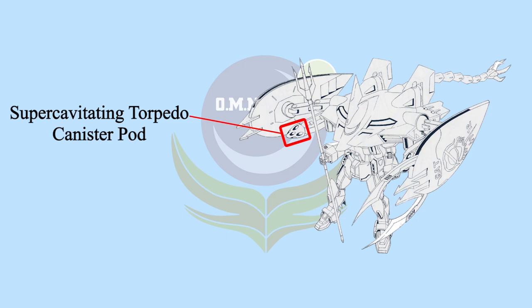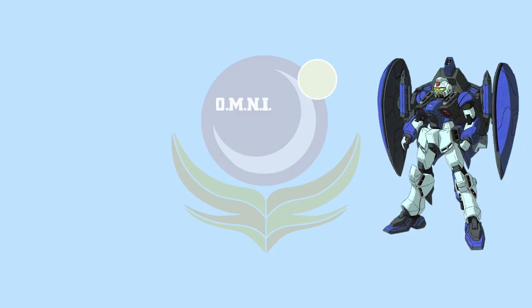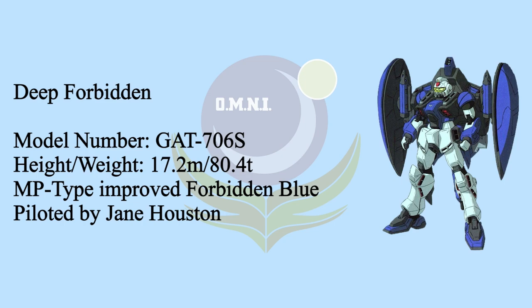Earth Alliance made a total of four Forbidden Blue units, all equipped with Naturals OS. One was secretly sold to Orb's Sahaku faction by Mwu La Fllaga. Another was assigned to Earth Alliance ace Jane Houston, who participated in the second-class backer sea battle where Forbidden Blue performed greatly. After testing was complete, the data was collected to make an improved version.